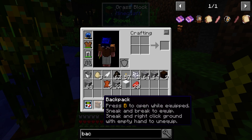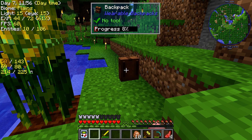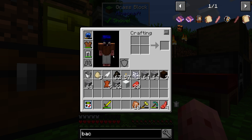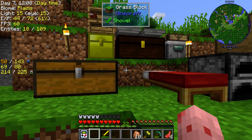So press B to open while equipped, sneak and break to equip. So we gotta do this — press B. I got a mobile inventory now. Does it actually show on my character? Aw yeah, that's epic — Patrick's wearing a backpack.